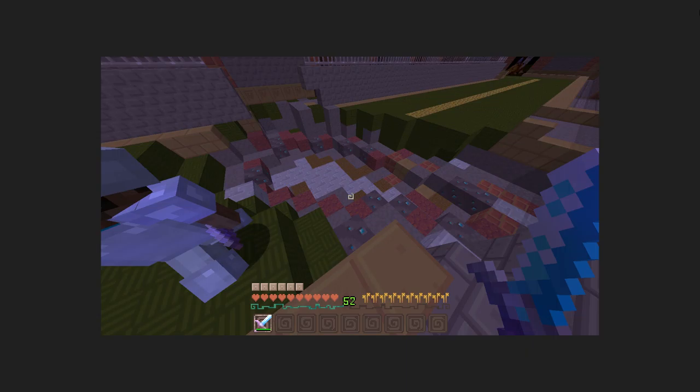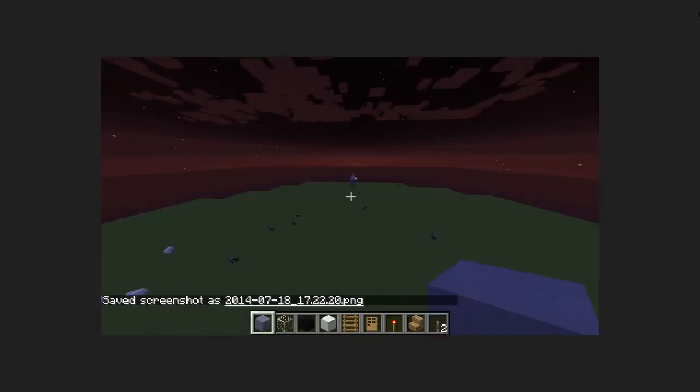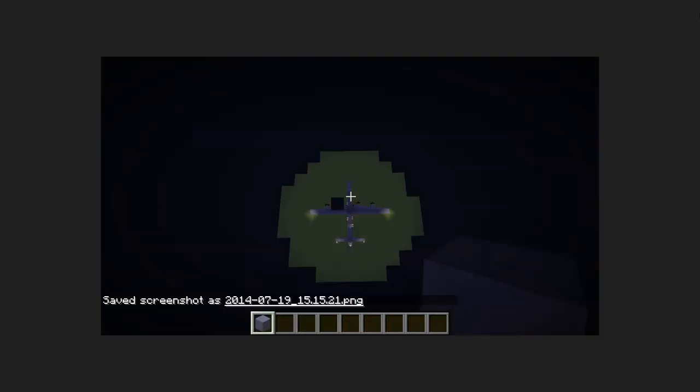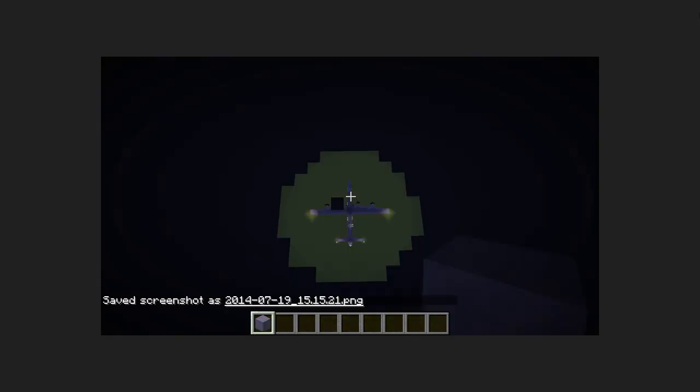This was a zombie apocalypse survival map with Ben Dan. This is the aeroplane that I worked on in creative mode. I wanted to build an aeroplane — just like I wanted to build tanks, so I built an aeroplane. Back to Leaf Tower again.